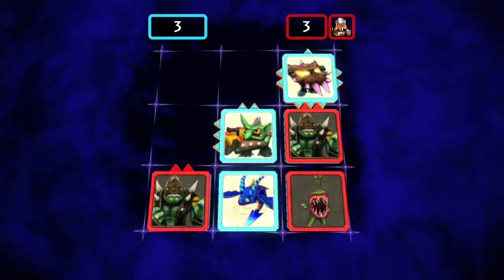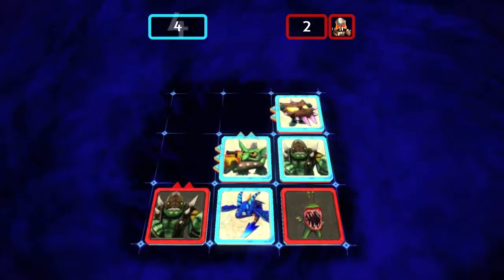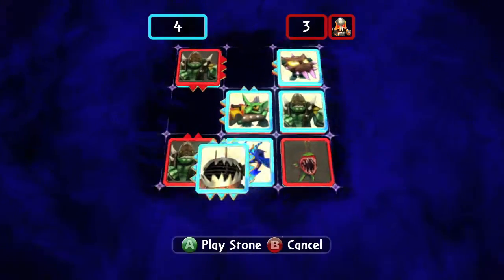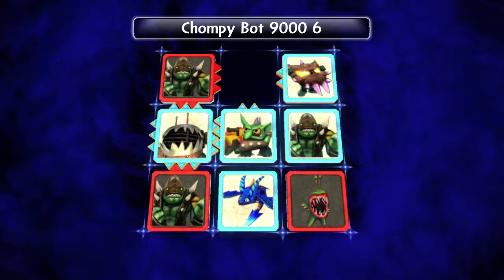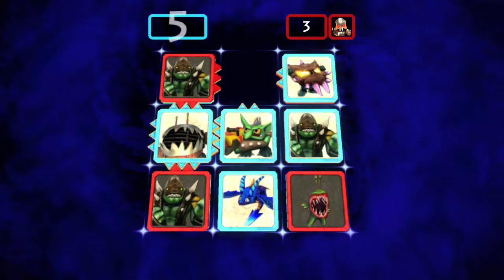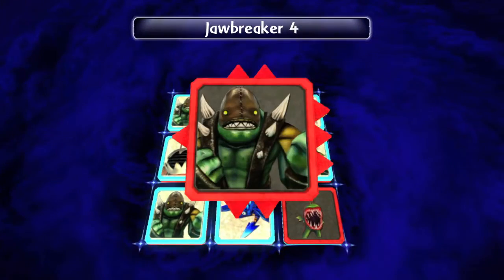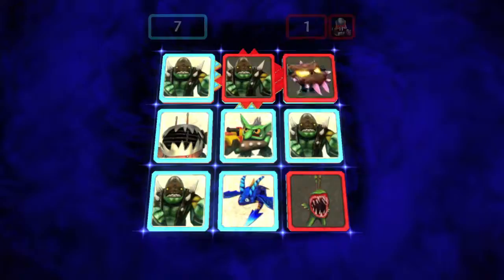It's just a matter of having the right cards. He's going to throw down another Jawbreaker up here. I'm going to take advantage and use my awesome ChompyBot 9006, one of the best cards in the game — has 3 on all sides. Take 2 of his guys down, and then he's left defenseless. I win the game.